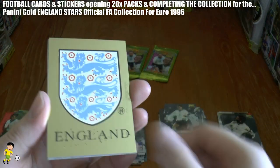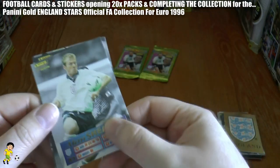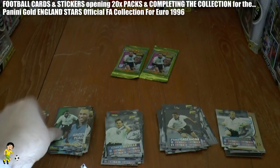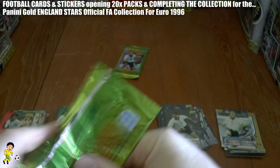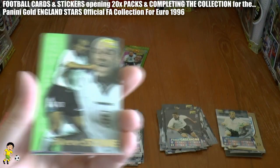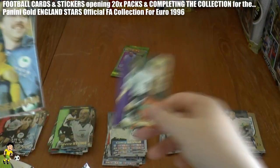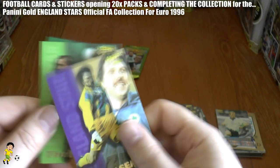Next up, we've got our third Three Lions logo card, Gary Neville, Alan Shearer, David Platt, Gazza, and Les Ferdinand. Two packs left to open — have we got close to a set of 45 cards, or are we missing some? We will find out at the end of the video. What we're going to do is place all the cards in order and see which ones we're missing.